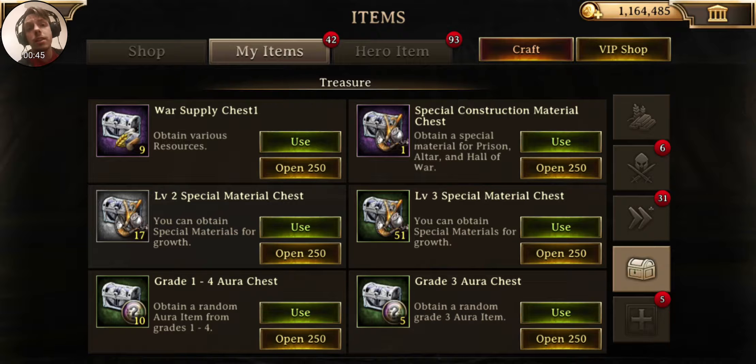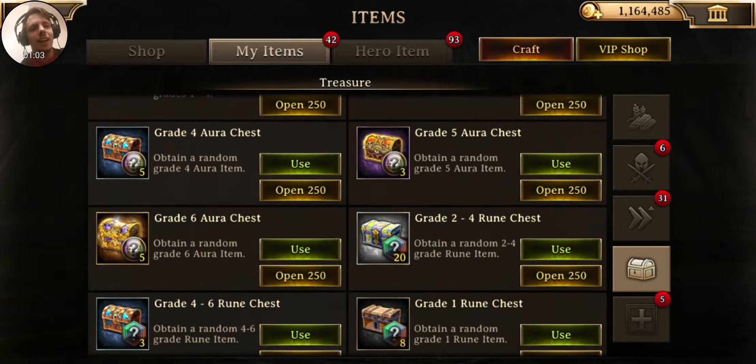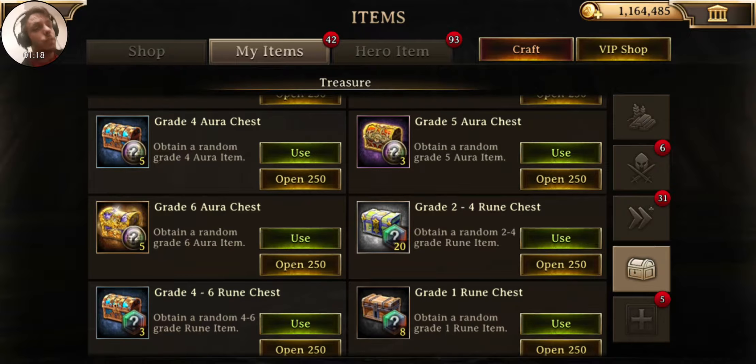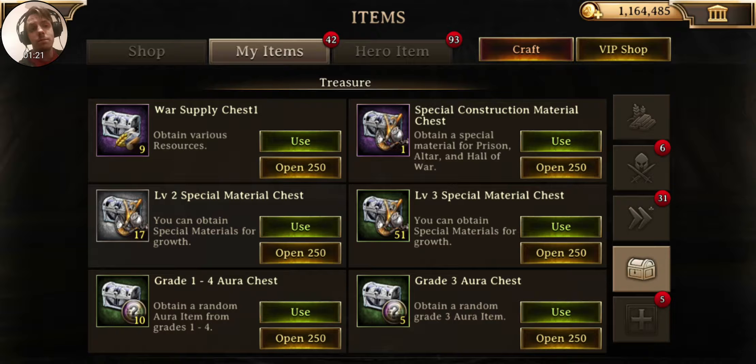I'm going to do this with Iron Throne, Lords Mobile, even Idle Heroes and other games that I come across where you accumulate chests, because there's ones I don't really have immediate use for. I like to save those ones up, but I've caved and opened up some chests. Before I do that, I want to let you guys know that the link to this game is down below, and you want to use my link because my link is the best link. Don't go into the app store and download it — click on my link and then download it. Trust me on this. So without further ado, we're going to go ahead and start with the supply chest.